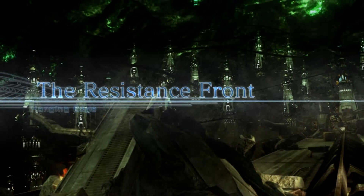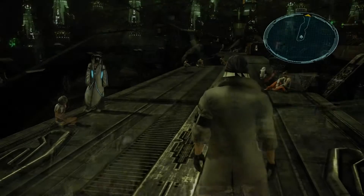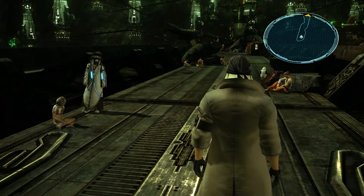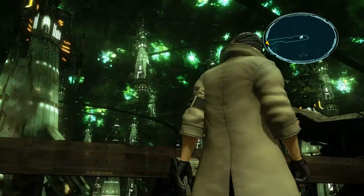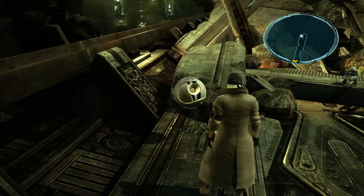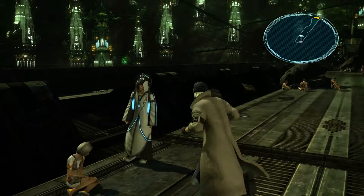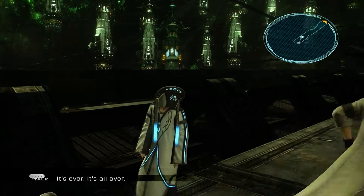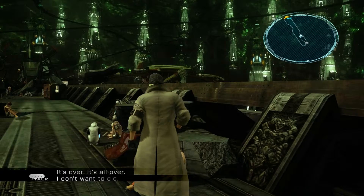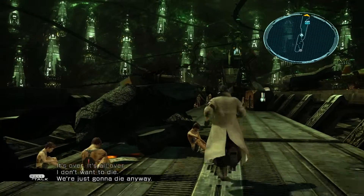Okay, the resistance front. We're going to change characters. Hopefully we're going to collect everything we can in this area. There's a floating object — we'll collect that and get 50 Gil. Nice. Can we talk to any of these guys? It's all over — I don't want to die. So we've got some very sad people at the moment.